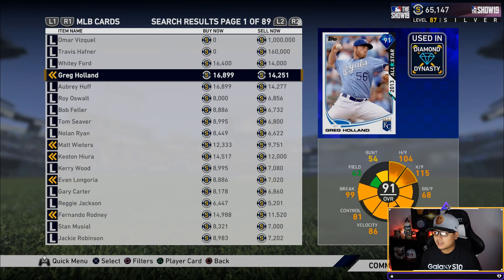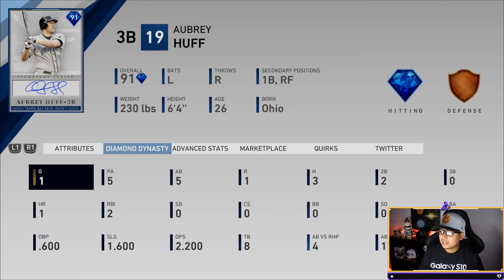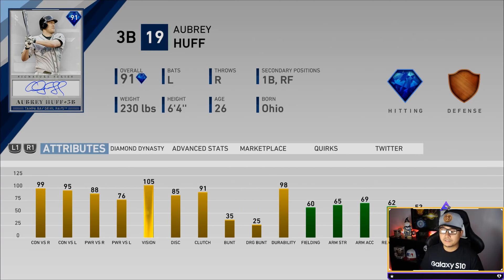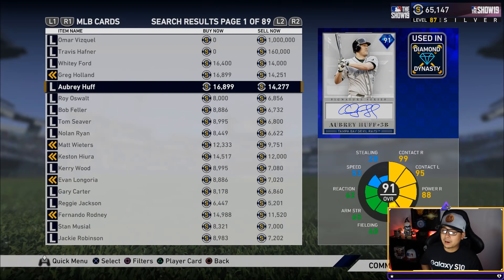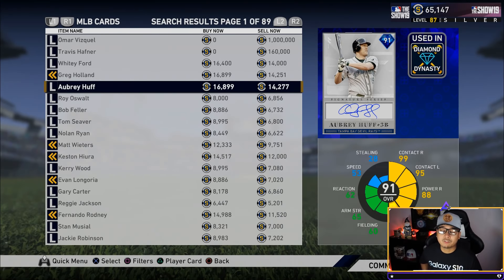The last guy on the list is Aubrey Huff — you saw him debut with three for five, a home run, and two doubles. Play him at first base, not third — his fielding is 60 with 65 arm strength at third, but he plays very well at first. He's got 99 and 95 contact, 88 and 76 power, and 105 vision — a really fun swing and card to use. Most people will pick up Aubrey Huff after 200 program stars, but if you get one, get the other — both Greg Holland and Aubrey Huff are going to be great for your team.